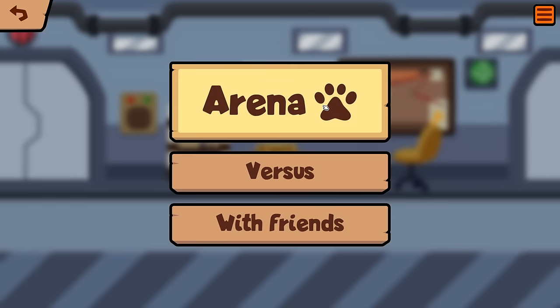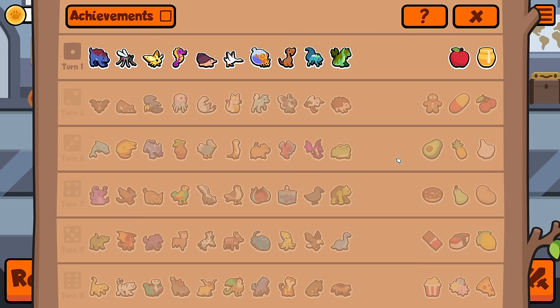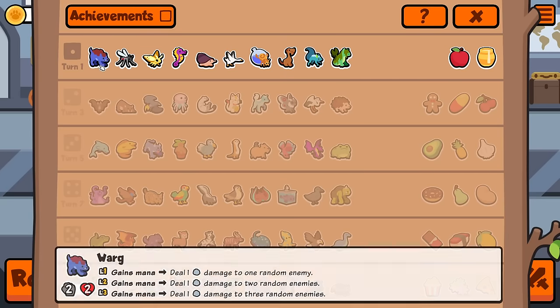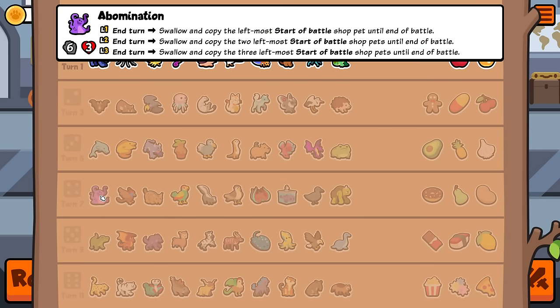Hello everybody and welcome back. Today I'm doing some custom pack stuff, trying to do a couple of different things at once. One thing is trying to get a really overpowered walk build, but doing it by using the Abomination — a new pet in the unicorn pack. At end of turn, it swallows and copies the ability of the leftmost starter battle shop pet until end of battle.